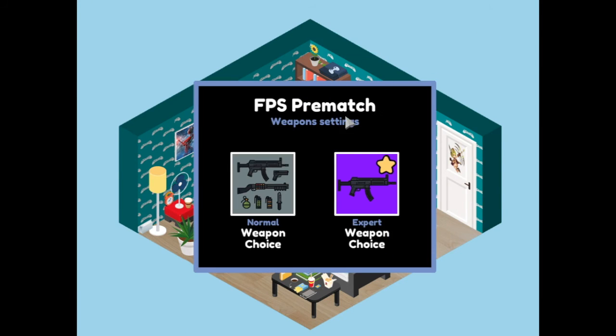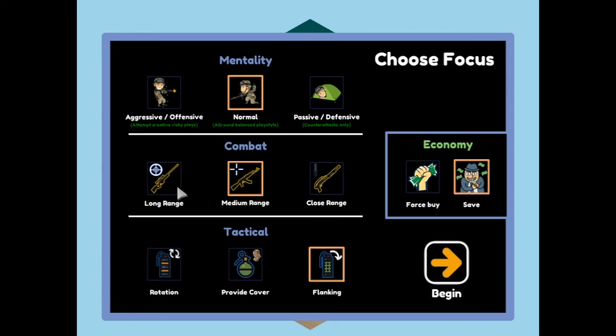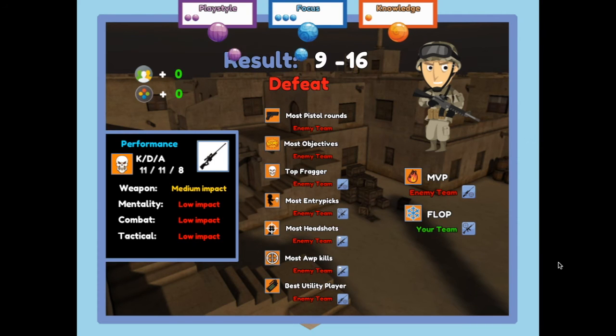My position is AWPer so I should really focus on my AWP skills. Let's try and play one final game - play normal long range rotation, force buy, slightly more aggressive to finish off the day. He's got a bit of rage so hopefully that aggressive playstyle will work out, but of course your decision skills kind of go down. And that was another defeat.